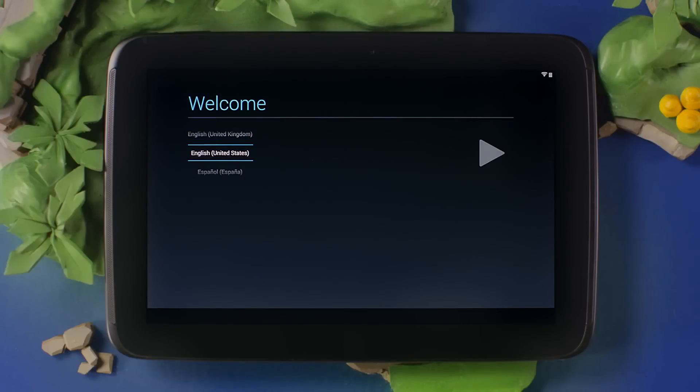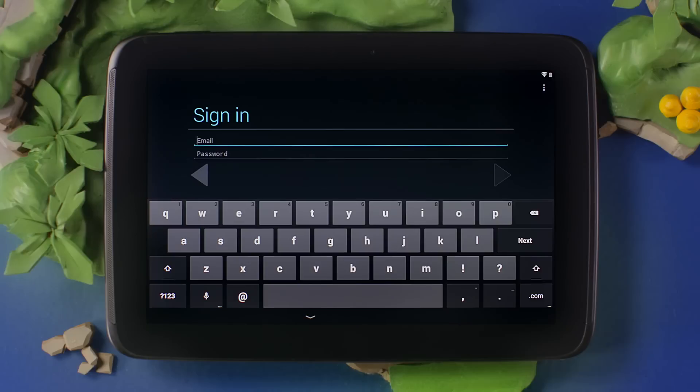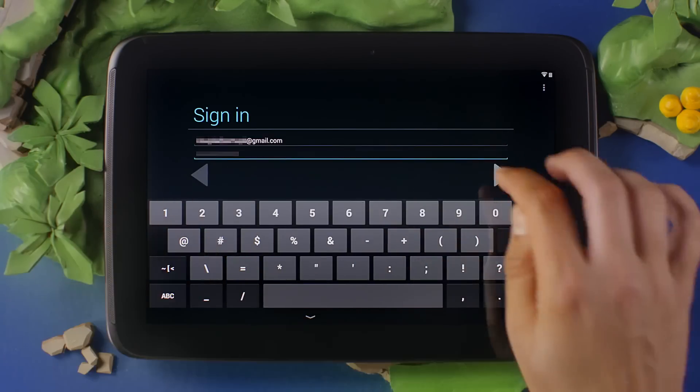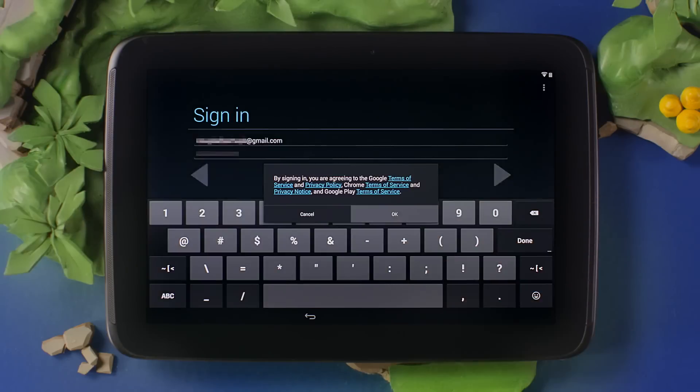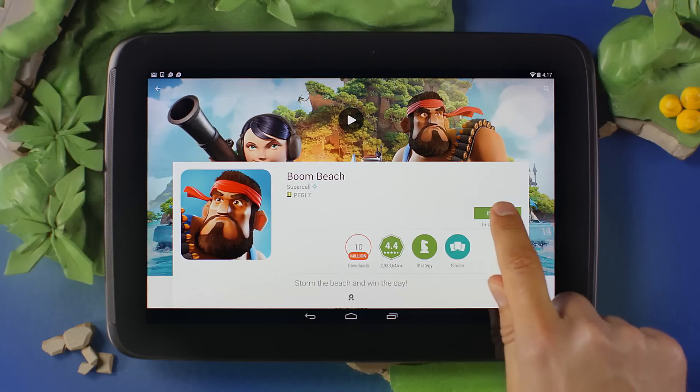Have a shiny new Android device you'd like to boom on? Or would you like to transfer your base to a working device? To move your base to this device, you will first need to set up the device with your Google account, as you should already have one. I'll go ahead and sign in to my account, then set up my device preferences. Once your device is booted up, head over to the Play Store and download Boom Beach.